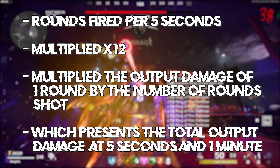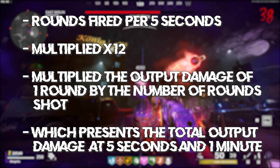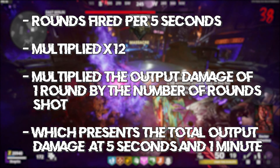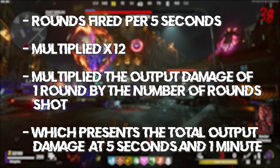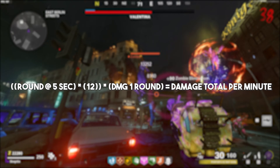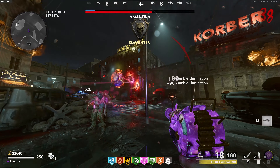I'm going to break down what I did mathematically first before we get into each weapon, so you can understand how I arrived at each set of numbers. What I did is I timed each weapon for five seconds and counted the number of rounds used in that time period, then multiplied the number of rounds fired in that five-second period by the damage output of one round. This gives me the total damage a weapon deals in five seconds. If you multiply the rounds fired by 12 — which is the number of times 5 goes into 60 seconds — you arrive at the total damage output per minute of each weapon.